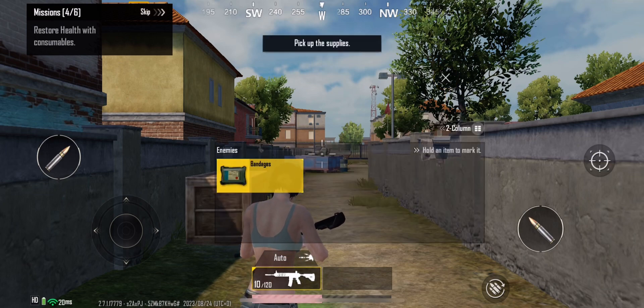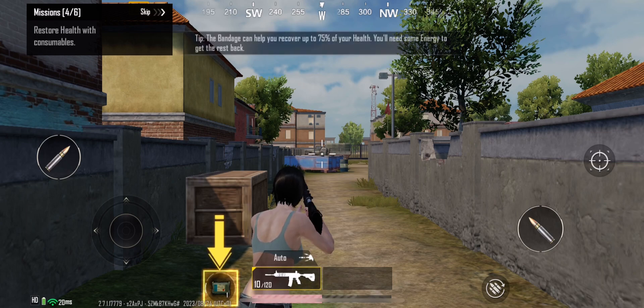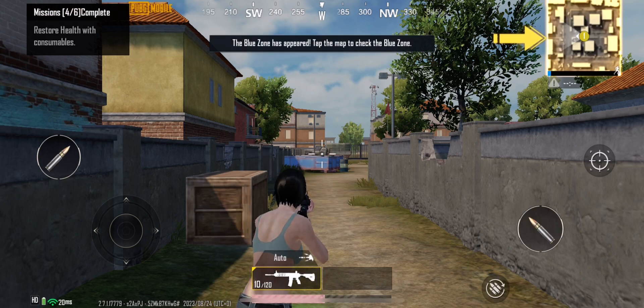Pick up the supplies. Health recovery items can restore health. The bandage can only restore up to 75 points of health. The blue zone has appeared.